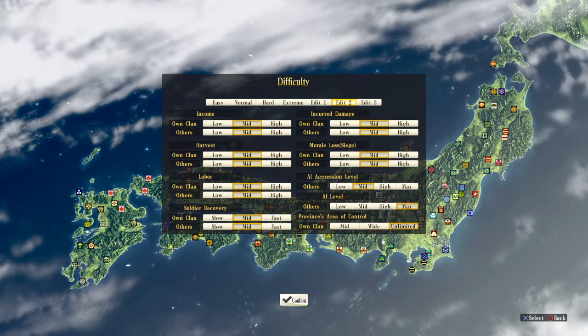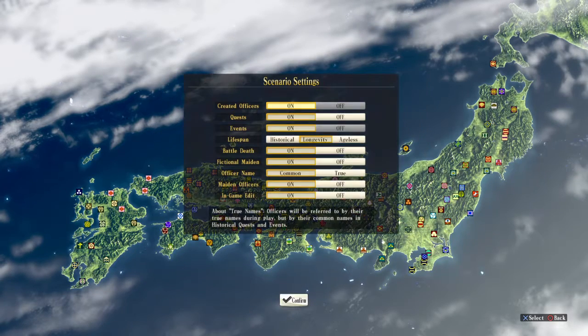In an empire building game I like to micromanage, so if you like to micromanage, boy this game is for you. If you play aggressively you can finish it in maybe 50-60 hours, but if you play conservatively it will take over 100 hours easily. In this scenario I changed the lifespan to longevity rather than historical, because these samurai kill each other off pretty quickly and there's a high death level — you need a lot of samurai. Then confirm.